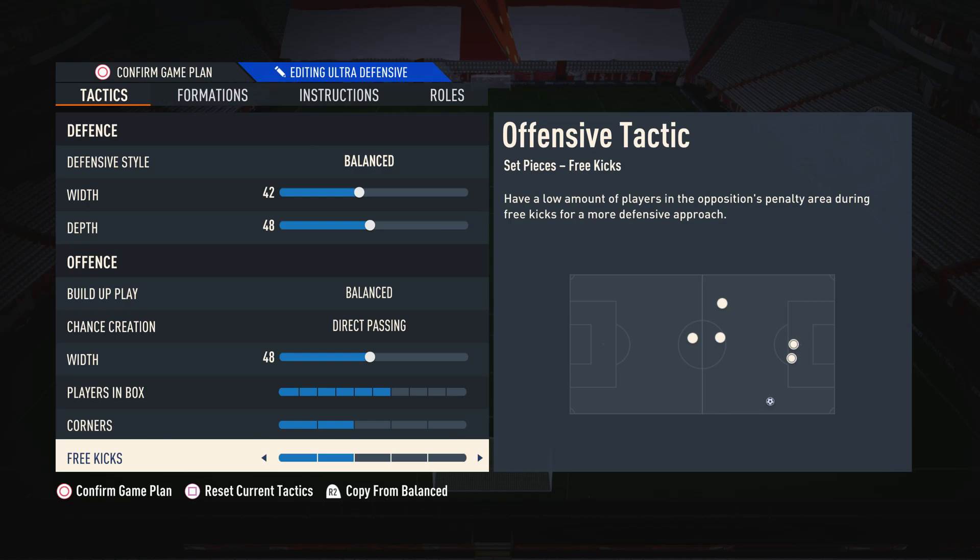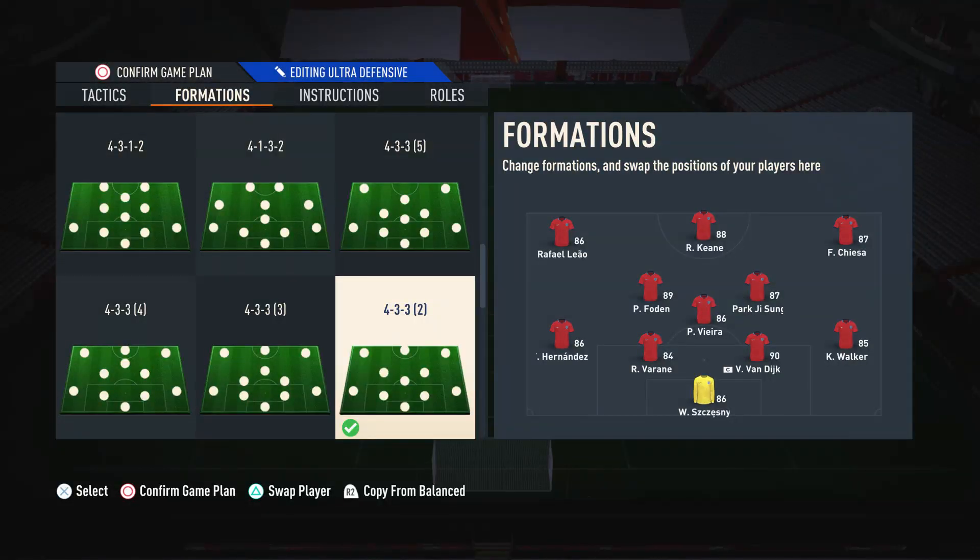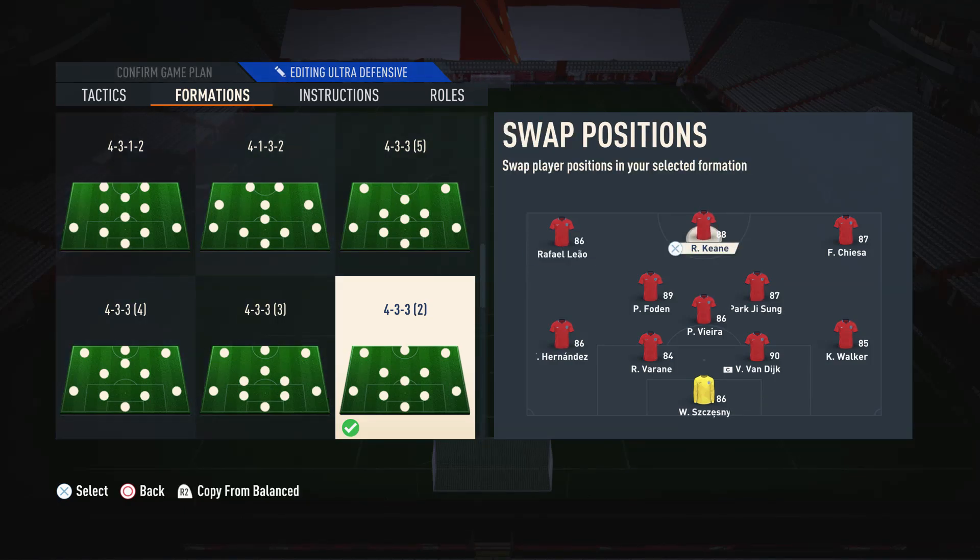Now let's get into the players you want to use. In this formation, you have a lot of freedom in the types of players you want to use, but there are some positions which are important you get right. With the striker, you can pretty much use whoever you want, but I suggest a player that can do a bit of everything. I'm using Robbie Keane at the moment — he's got a good weak foot so he can shoot on either foot, he's got good pace, good shooting, good dribbling, and good physical. He's got a bit of everything.